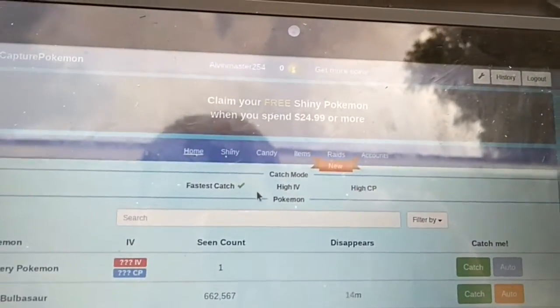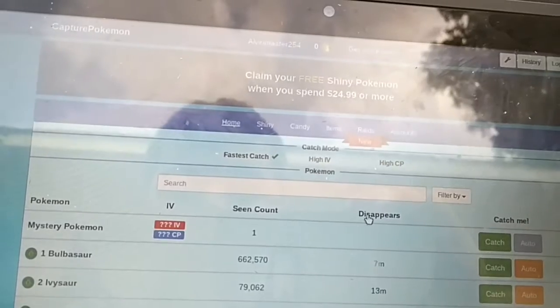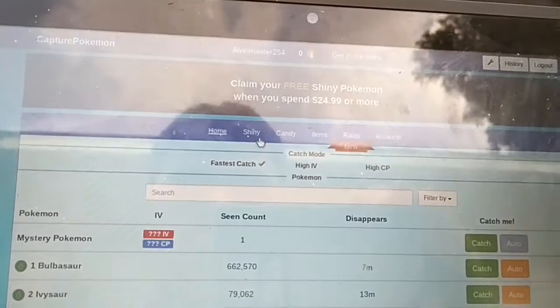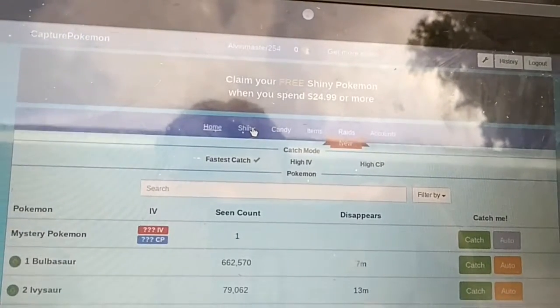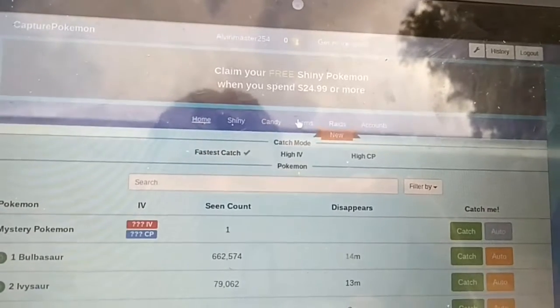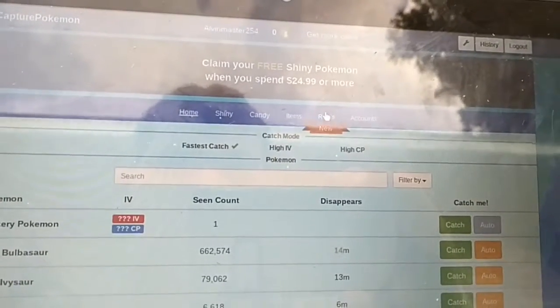So when you go home it says you can buy a mystery Pokemon, or if you scroll down you can buy one, or you can search them up here. And then you can go to shinies and buy shiny ones, or order candies, items, reds, and accounts.